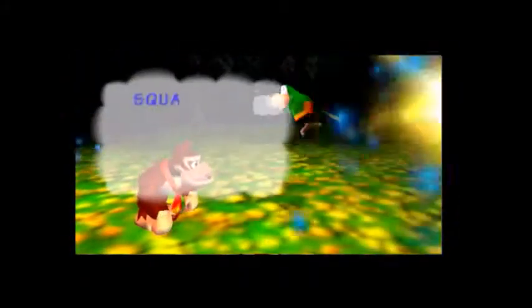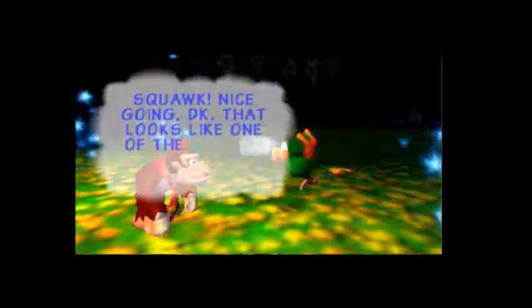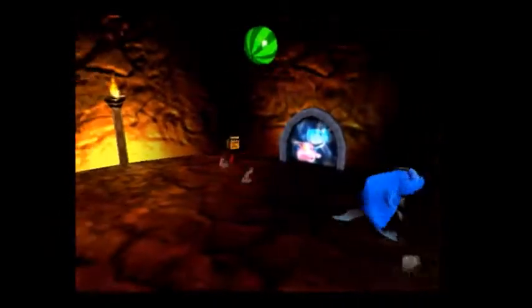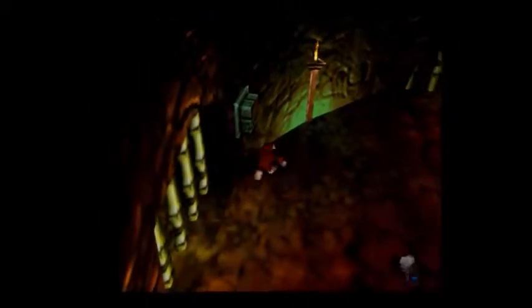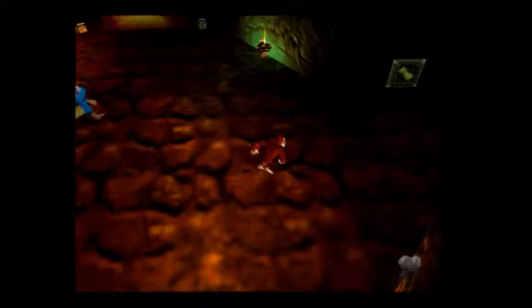I'm guessing this is one of the keys used to open the big crocodile dude's cage — K. Rool, I think that's the name. Yep, so we have one of his keys. I'll go give that to him at some point. That is very good. Looks like we're gonna go out and see what we can do here. Nothing else in this room as of right now, so we'll see what else we can do.